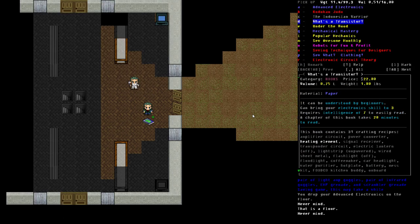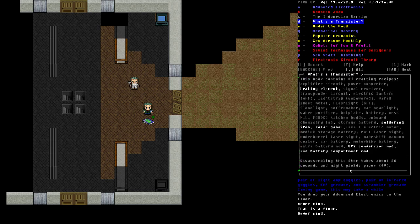If we look at the details again, you'll notice one of the items in the recipe list is bright white — that indicates we've already fully memorized it and no longer need the book nearby to craft heating elements. All the other ones in dark gray indicate we'd need the book nearby to craft those items. A few we've fully learned, but until all of them are learned, the book will stay yellow, meaning you want to keep it nearby to take advantage of the recipes.